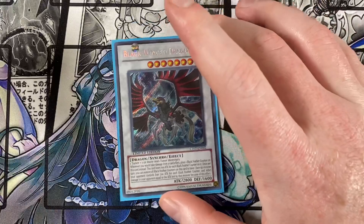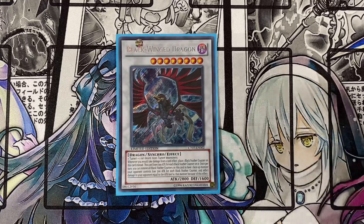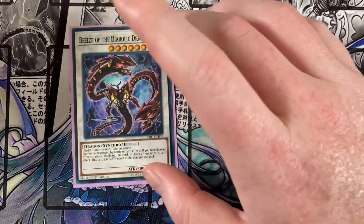Also running Blackwing Dragon. When you would take damage from a card effect, you place a black feather counter on this card instead, and this card loses 700 attack for each black feather counter on it. Once per turn, you can remove all black feather counters from this card to have one face-up monster your opponent controls lose 700 attack for each black feather counter removed, and inflict damage to your opponent equal to the attack lost by that monster from this effect. So your opponent's monster loses attack and they take burn damage.